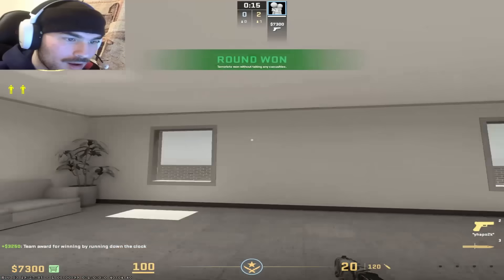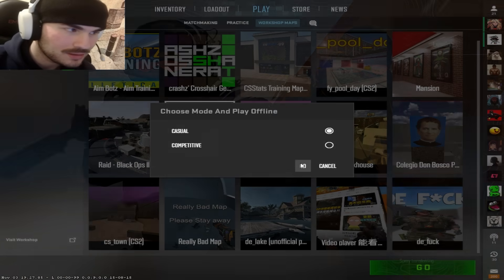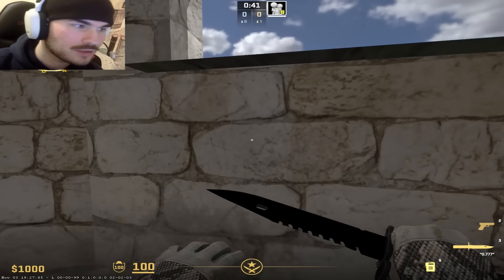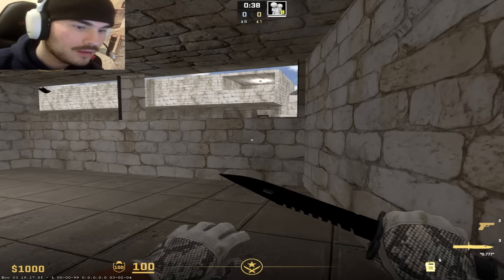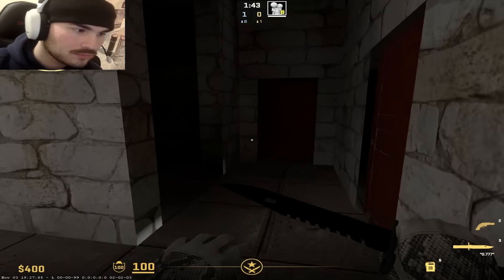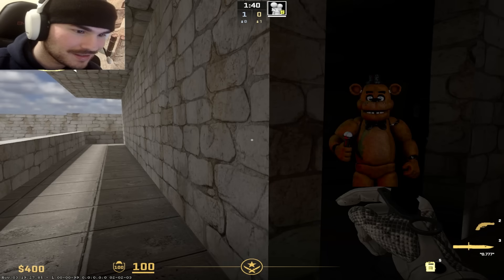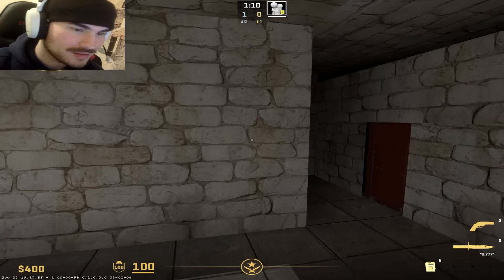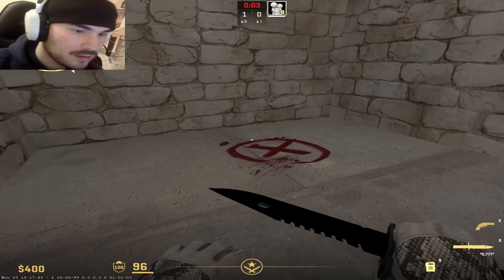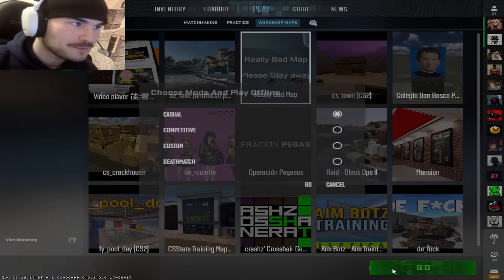Next up we got Operation Pegasus. We're yet to have cool realistic cars in Counter-Strike. Why are there windows up here you can't even see out of? You made like a lookout point that you can't even look out of. Without a doubt the highlight of this entire map is there's not a single door. The bomb site is five miles away from spawn. Really bad map.